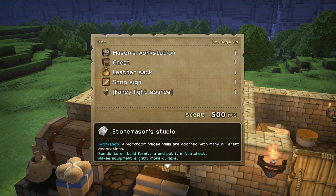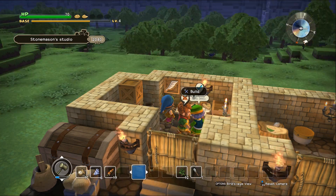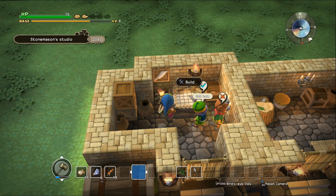So we've got — it takes a leather sack, a shop sign, a fancy light source, a chest, and a mason's workstation to make that. Very good, and we got 400 points. It makes equipment more durable, and they can build furniture.